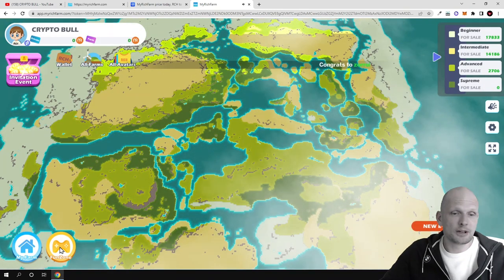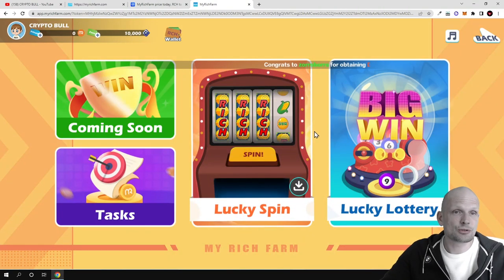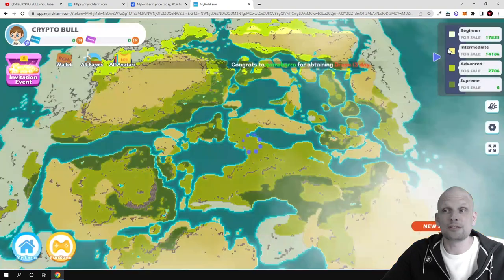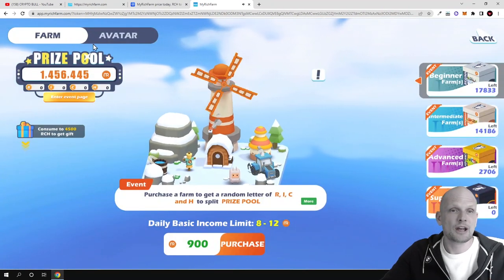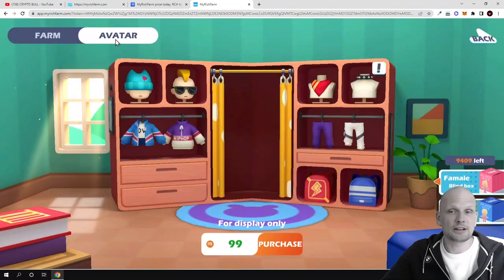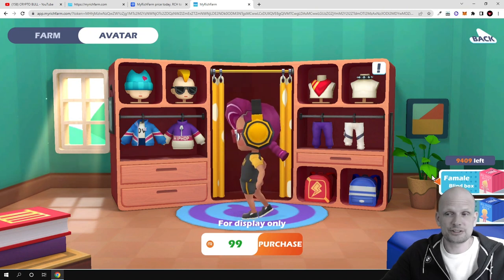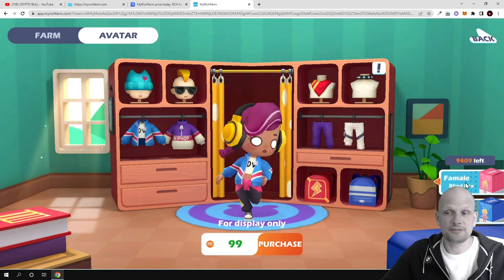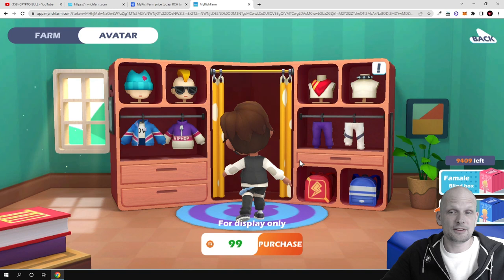Now talking about the fun zone — if you click in the bottom left corner you can get into the fun zone. But like I mentioned, to play in the fun zone you need your own avatar. To get your avatar, go to the store in the bottom right corner. If you click on store and then click on avatar at the top, you can scroll around and see the avatar. In the bottom right corner you can choose female or male, and you can scroll around to see how your avatar would look. These are already working NFTs.